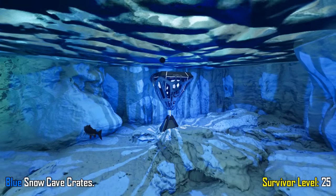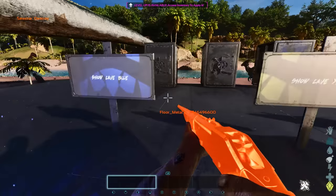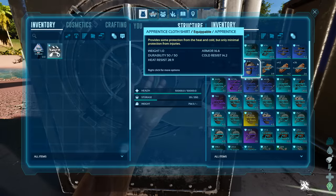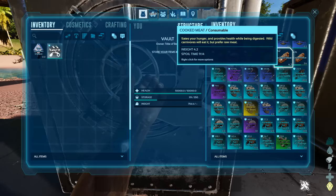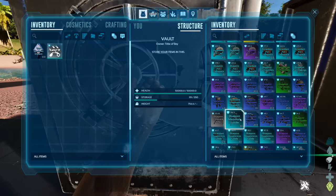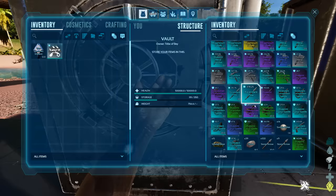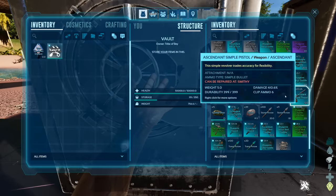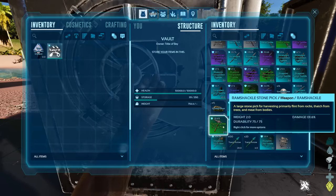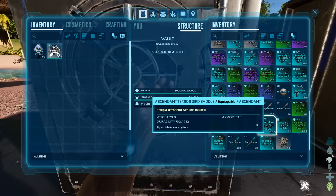First cave loot crates we're diving into are the hard snow cave, starting with the blue crate which can be unlocked at survivor level 25. I've opened 100 of these cave loot crates — ice cave tier one. Not expecting too much: carno saddles, cooked meat, crossbows, loads of fur armor, longneck rifles, mammoth saddles, megaloceros saddles, megatherium, metal tools, metal weapons, and some good quality primitive weapons like the simple pistol and sword. Loot quality seems off at 0.5 but stuff is coming out surprisingly strong.